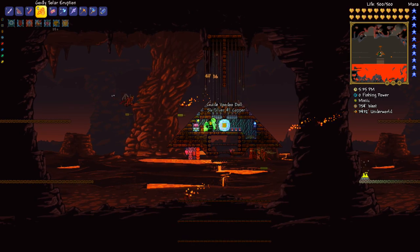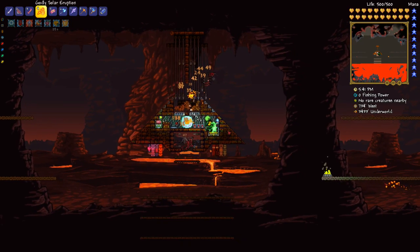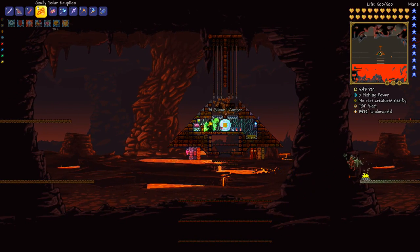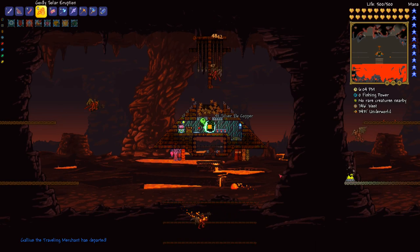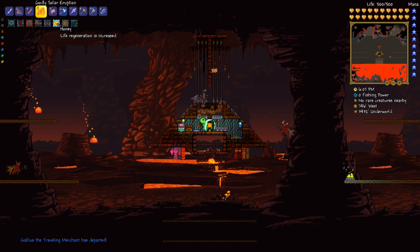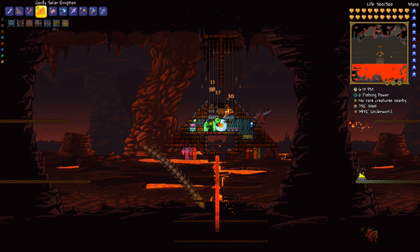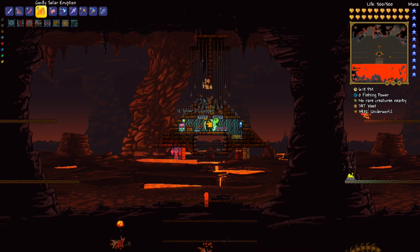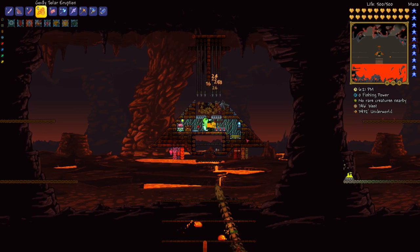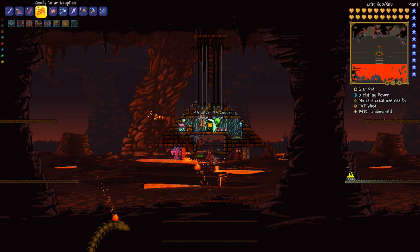For those wondering what I'm standing in here — it's basically a bubble of honey that I can walk through very conveniently. These bubble blocks you buy from the Party Girl, and they're a fairly new addition to the game — very convenient for making these little honey pools. All you have to do is have one little block of honey surrounded by bubble blocks and it will just float there. You can stand in it because you can pass through the bubble block. No need to build like a pool and go around it. Honey regenerates your health, as well as the heart lamp and campfire.